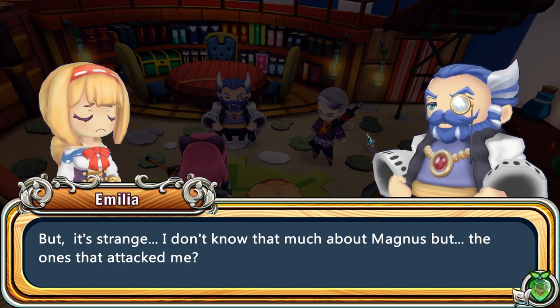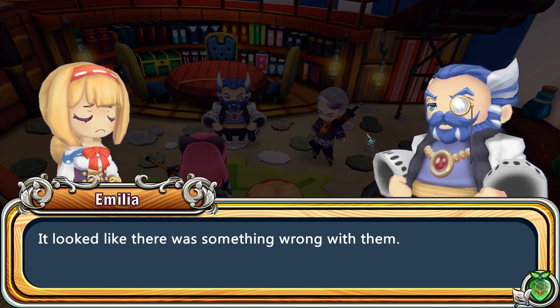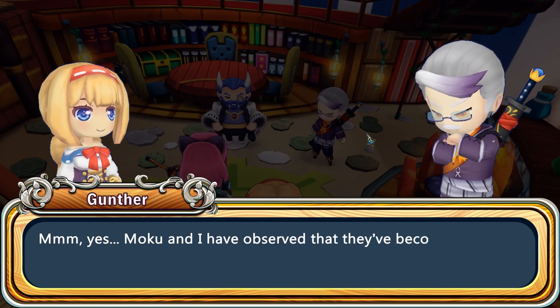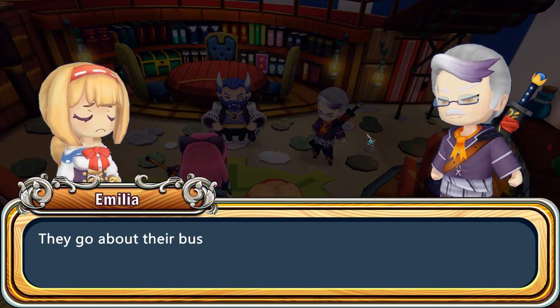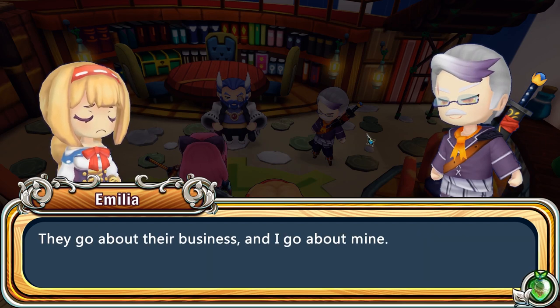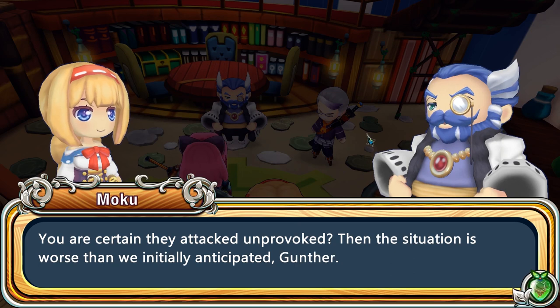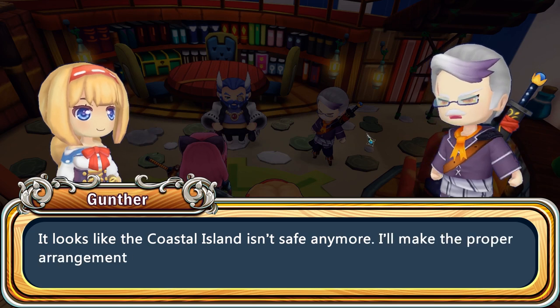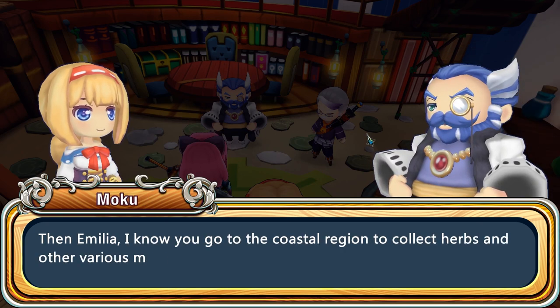'I don't know that much about Magnus, but the ones that attacked me — it looked like there was something wrong with them.' Ooh, maybe they're rabid! Gunther said, 'Yes, Moku and I have observed that.' She said, 'Why? They haven't made any trouble before.' So maybe they've been living peacefully with the Magnus — and now maybe they're cursed or poisoned. Moku says, 'Are you certain they attacked unprovoked? Then the situation is worse than we thought. Looks like the coastal island isn't safe anymore. I'll make the proper arrangements.' Gunther says, 'Rest assured, we'll be able to carry on with our regular cozy lives.'